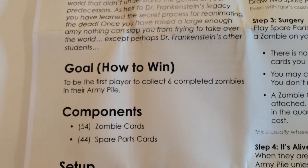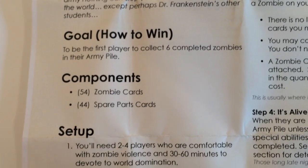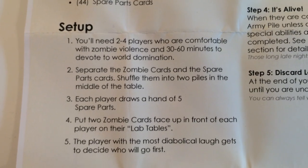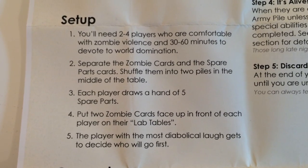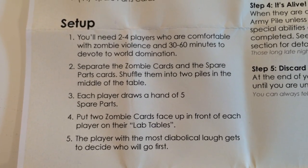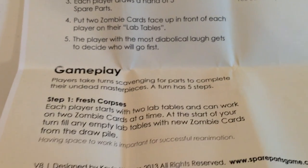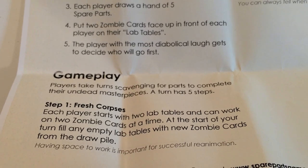The first player to collect 6 completed zombies in their army pile wins. Components include 54 zombie cards and 44 spare parts. For setup, you'll need 2-4 players, comfortable with zombie violence, and 30-60 minutes to devote to world domination. Each player gets a hand of 5 cards, and you'll play cards out in front of each player as tables.